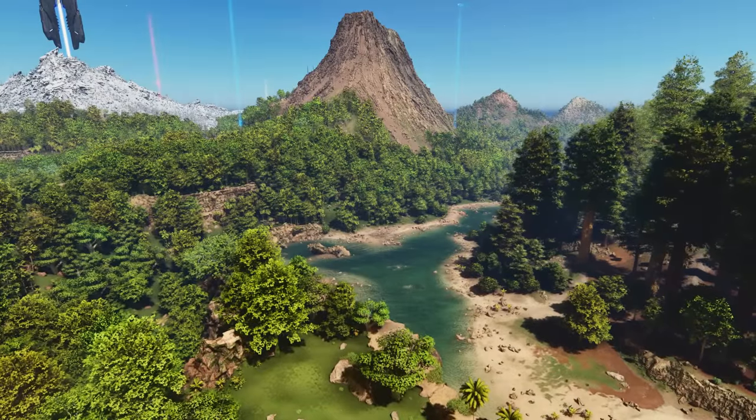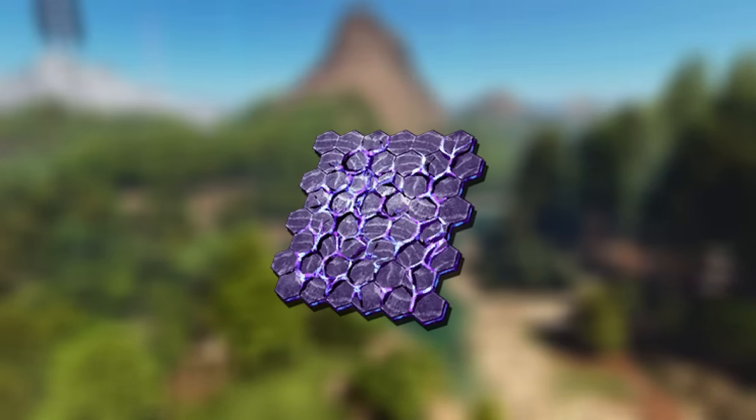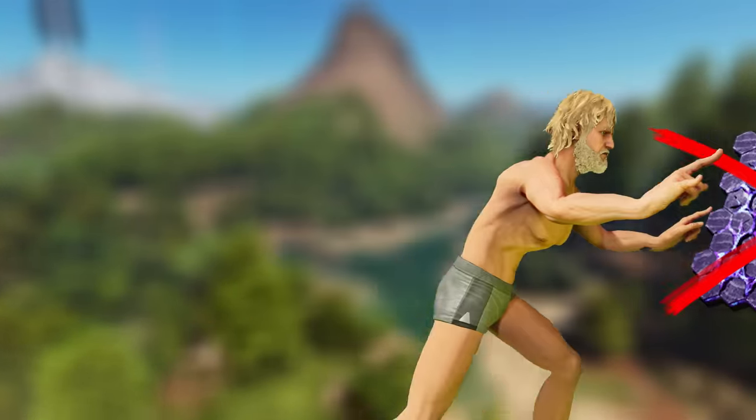The only official map we can play right now is The Island. There are no tech creatures that spawn in the wild, so there's no option of crafting unstable element in our own inventory anymore, so the only way to farm element is through defeating bosses.